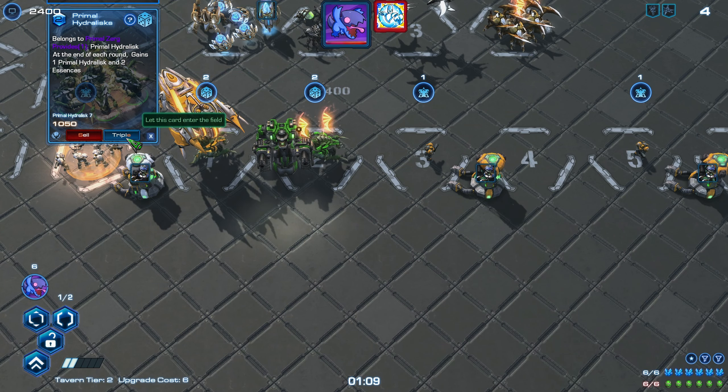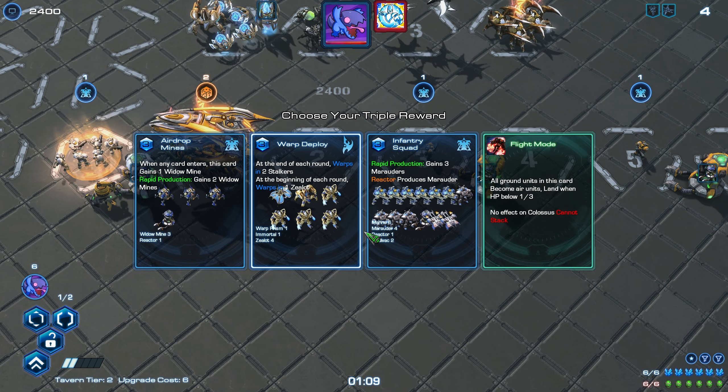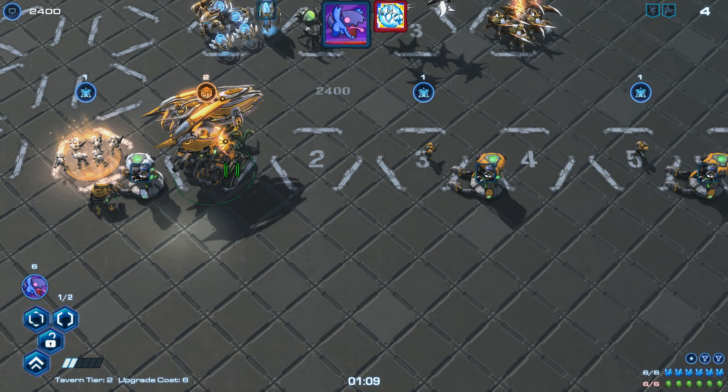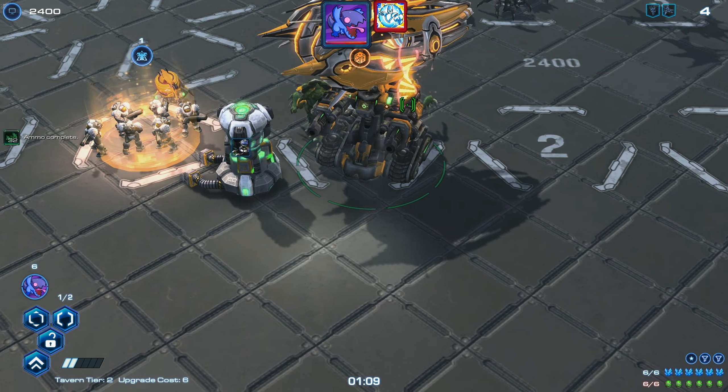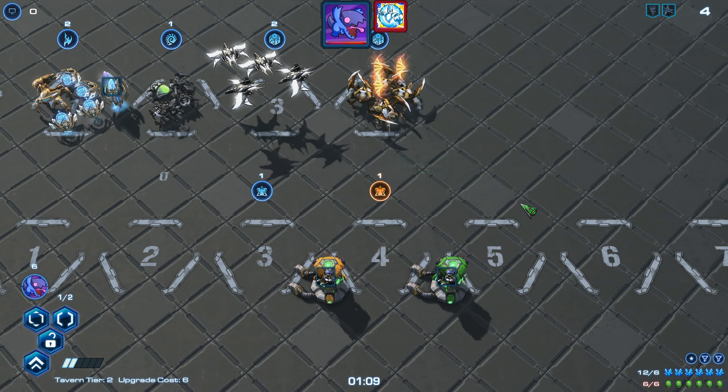In my how-to-play Hakka video, I showed you that Hakka can convert cards into Primal Hydralisk, and here's how you can use triple to merge those powerful units. Tripling makes a card golden and usually doubles the amount of production.